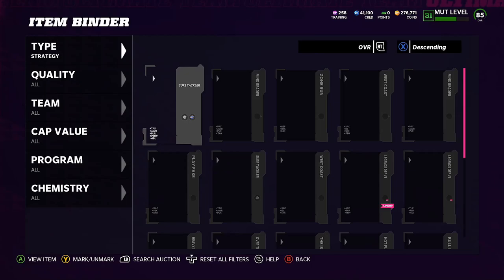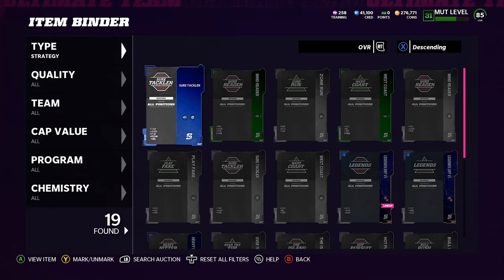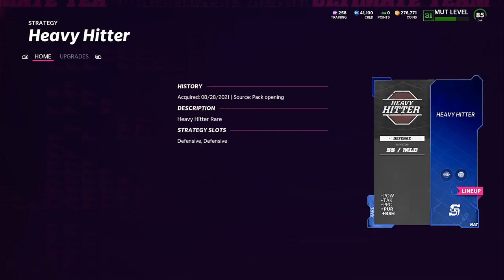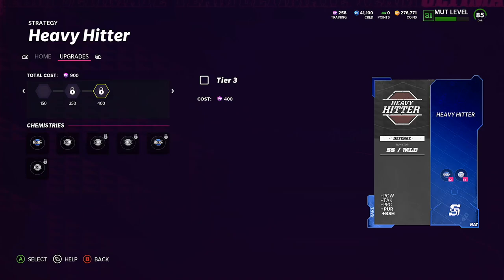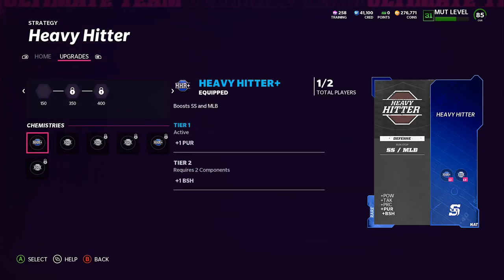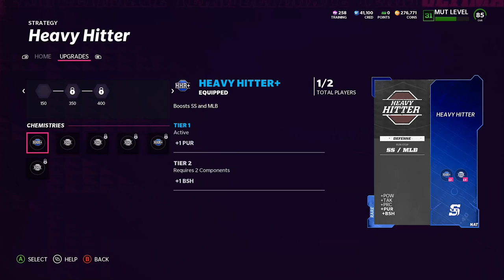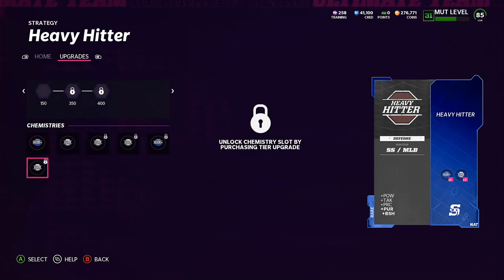There are speed boost ones — I don't currently have one, but I will make another video going over how to get those. The rares come with two free abilities on them automatically, which means if you don't have any training, you can always just put them on for now and rock with those two free ones. I also have Heavy Hitter here, which is block shed and pursuit. Hit power is going to be the first stat there, so I'll be getting it twice — that's pretty cool if you want upgraded hit power. You click on it, go to upgrades, it's very simple. You upgrade all the way if you want all of them. If you only want the hit power, just upgrade the first one. The pursuit and block shed activate instantly from the free white stats.